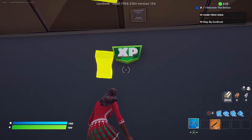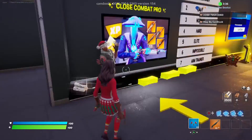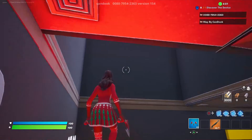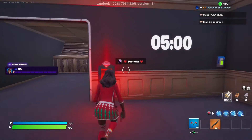Jump in front of the XP button. Come to the hard course and jump how I jump to get XP. Same thing for the next two courses.